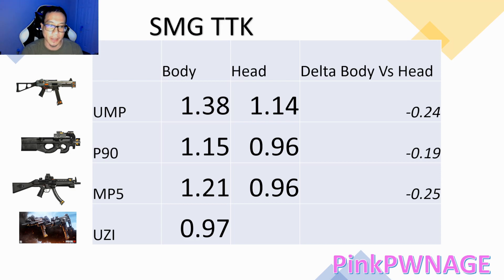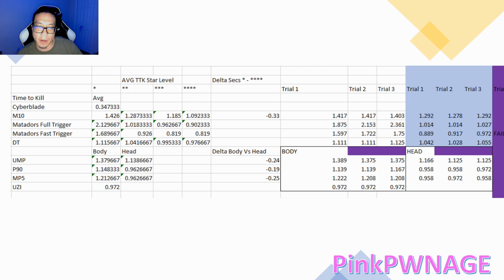This is the data table I expanded from the last time-to-kill video on close range weapons. What we're going to do here is compare these submachine guns to the close range weapons. If you look at the average time to kill for the submachine guns aside from the Uzis, it's essentially 1.2 seconds.